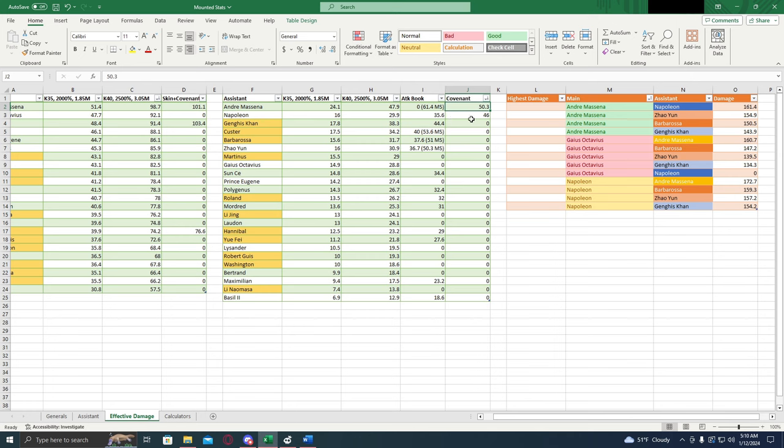Once we throw on the covenant into the mix for assistants, that really makes Napoleon viable as an assistant. That brings him up to 46 billion, down from 35 billion. So if you're not going to get the covenant on Napoleon, I don't think he's a good assistant, but if you want to put in the work and get that covenant fully, he is a viable assistant. Covenant gives Andre a little bit extra — 50 billion. Main thing to take away: covenant makes Napoleon viable as an assistant, and the reason for that is because that covenant gives him a 5% march size — that 20% attack is nice, but the 5% march size is what's really putting in the work here.